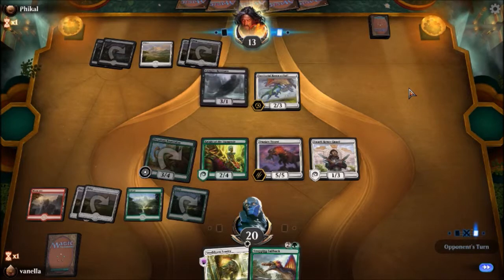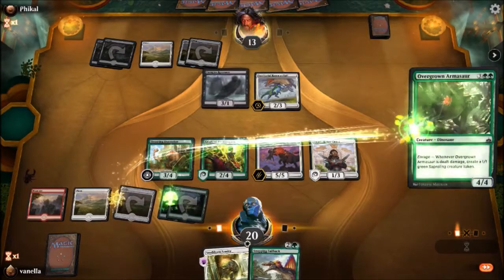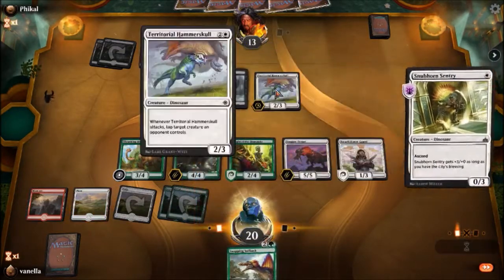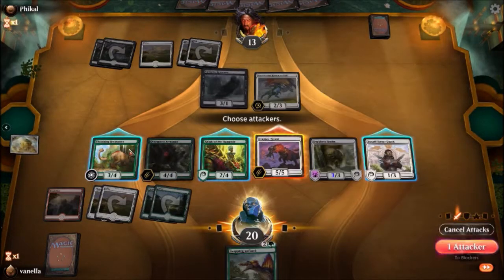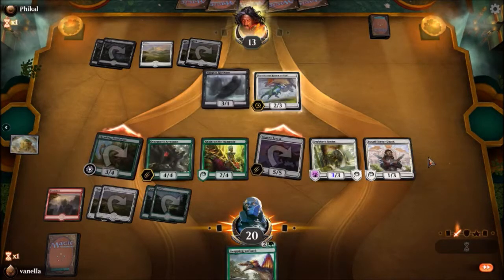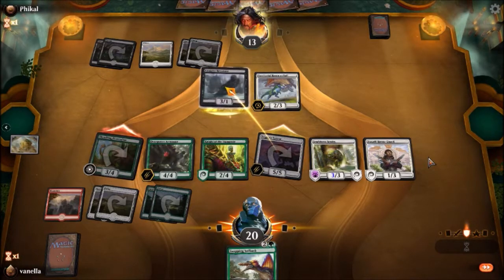Imagine if he had a Moment of Craving or a Moment of Triumph — he would have played it by now, I imagine, right? Granted, he's playing white-black dinosaurs. Well, there's a vampire — maybe that dinosaur is just support. Trap Jaw Tyrant is going to be a very good card to see in play here. We'll play out the Overgrown Armasaur and the Snubhorn Sentry.